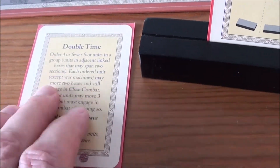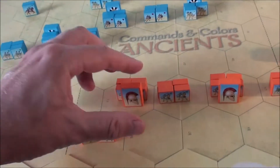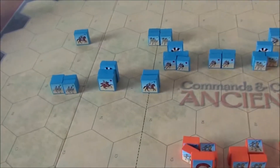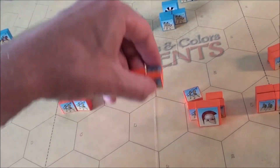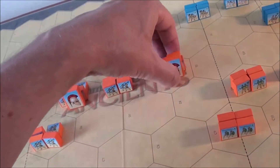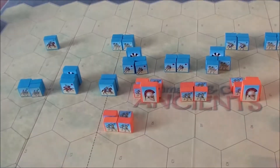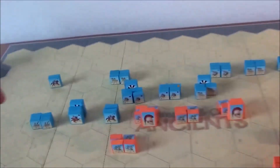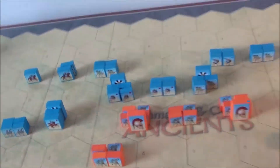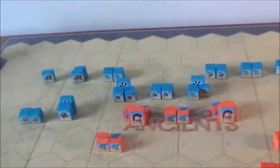Double time: four or fewer units in a group, two hex move and then battle — no ranged combat. The medium heavy Phocians charge forward. Starting on this flank with four dice against the light units — they can evade. We got no blue, so no hits there.